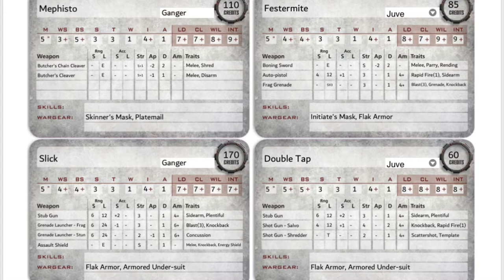Festermite is equipped with a Boning Sword — a close combat weapon at user strength, AP -2, with 2 damage. He has an Auto Pistol with short range of 4 inches and long range of 12 inches, getting +1 to hit at short range, strength 3, 1 damage, and a 4+ ammo check. I also gave him frag grenades so we can see how those work with the Blast special rule. He's equipped with an Initiate's Mask and Flak Armor. In total the Corpse Grinder Cult comes to 195 credits.